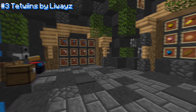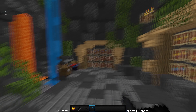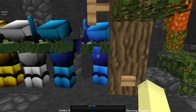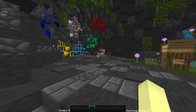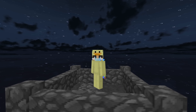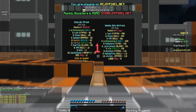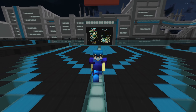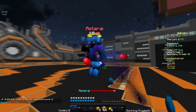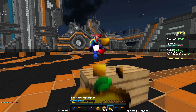For the number 3 texture pack, we are using Tetuins by Leeways. I'm pretty sure Leeways has been on the fan pack review series before. I saw this texture pack and I loved it, man. The armor — I have one problem with it: the chest plate looks way too much like Lapis and does not match the rest of the armor. That's the only problem I have, though. Everything else looks really freaking good. The particles I really like — they're nice and transparent, not too distracting. And the sky is just a normal sky.